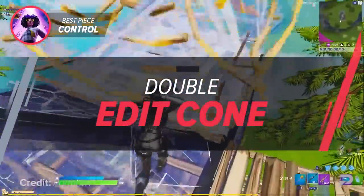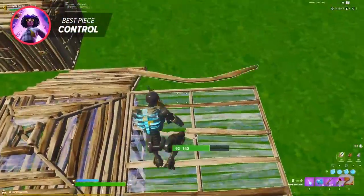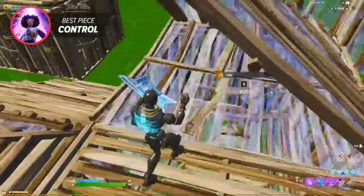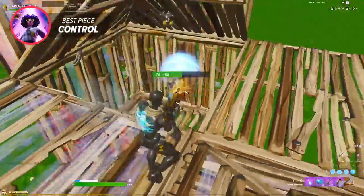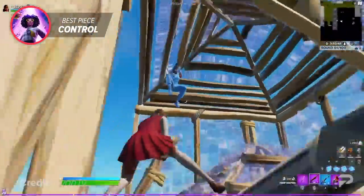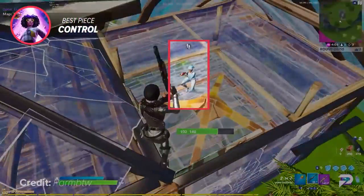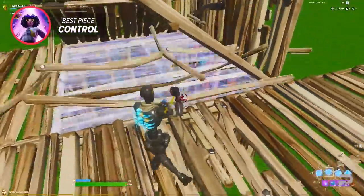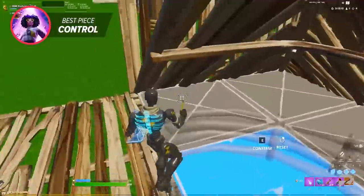The next peace control strategy is something you may already be using. The double edit cone strategy is useful when you're one layer above your opponent and allows you to deal damage safely when used right. Use this strategy instead of just jumping straight into your opponent's box, as taking a 50-50 is just never a good idea. In this example, you can see the player quickly piece-control the opponent's top and below him, which forces him to shoot back. Having the high ground in this situation allows you to have a much better angle and even lets you bait them with the wall edit.